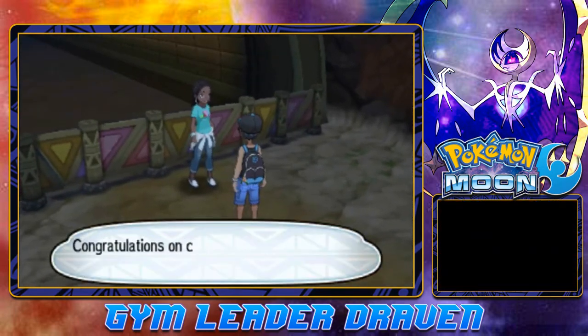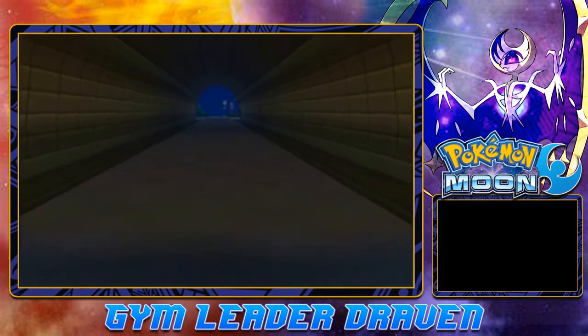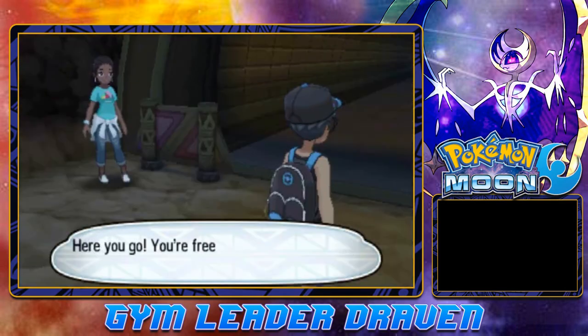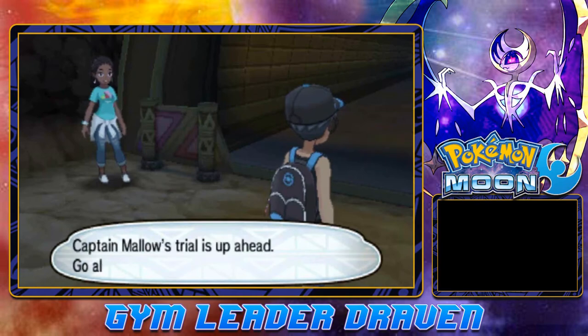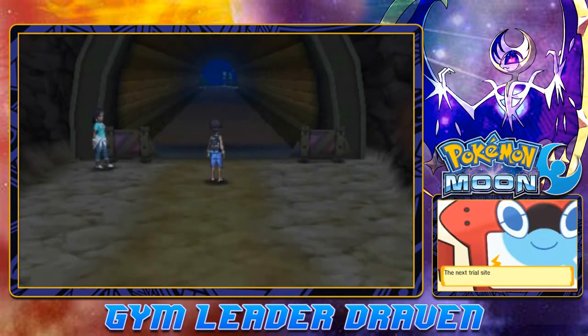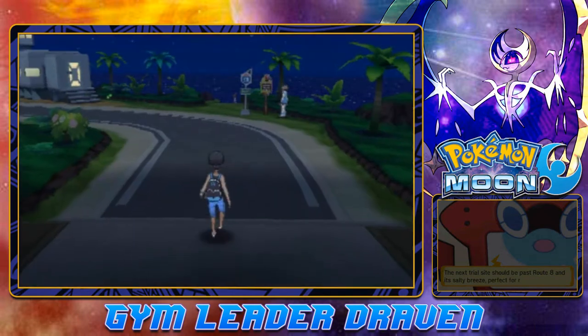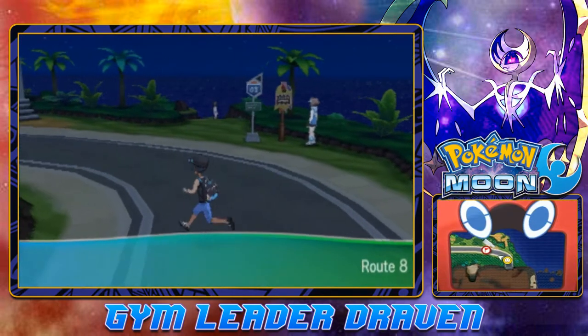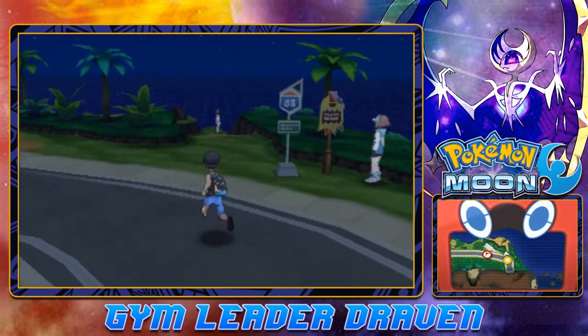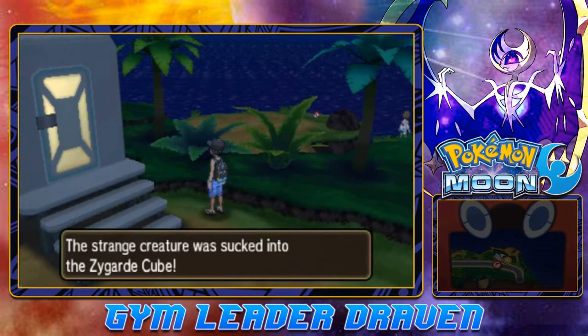Congratulations on clearing Kiawe's trial! You're free to pass — Captain Mallow's trial is up ahead. Go along Route 8 and you'll find Lush Jungle. Let us move on into Lush Jungle — and look, I can see a Zygarde cube in the distance! We found another Zygarde cube.